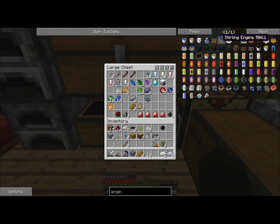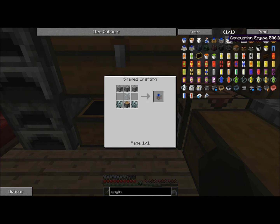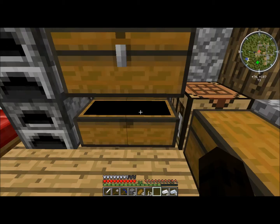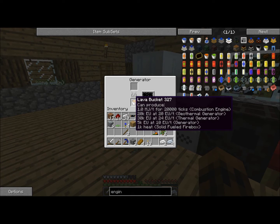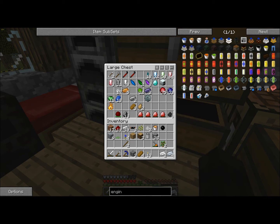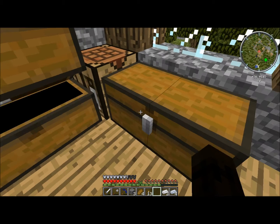I was looking at the engines and I was like I could do a sterling engine or electric engine. But for an electric engine I probably need some kind of power source, and I can't use any kind of redstone. For sterling I need coal or something, and I don't know if I can place lava in anything. So basically all I would need to do is go coal mining, but that is quite boring. So I'm going to try making a sterling engine.